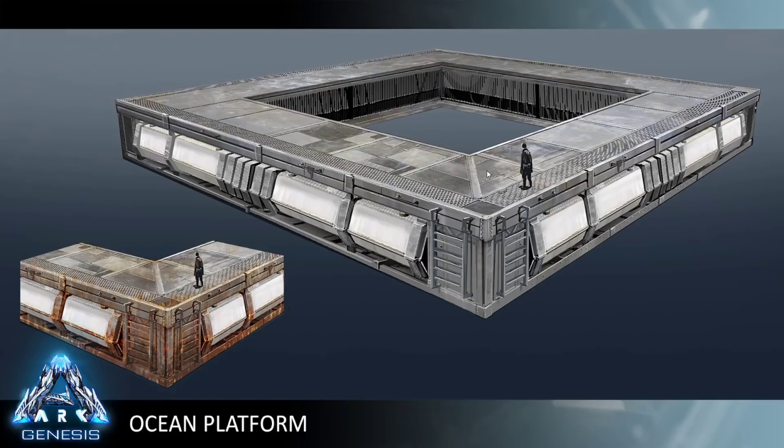Next we have our ocean platforms. We have a wood and a metal version. Both are buildable like any other platform structure, but they float in the water — they can't be touching land and have to be at the right sea level. You can attach ladders to any size of them, and the interiors let you fill inside with foundations or build a cage downwards to protect your water tames in the open ocean. They will degrade over time, so you have to make sure you are actively refreshing them to keep the oceans clean.